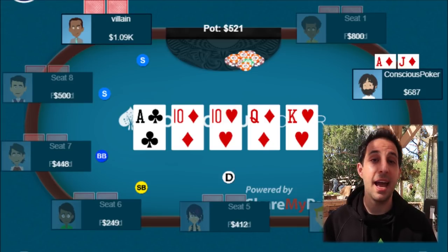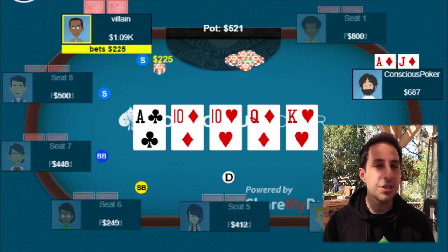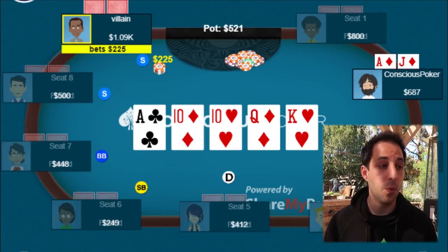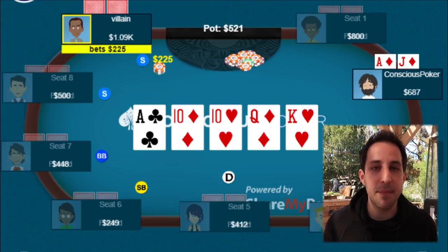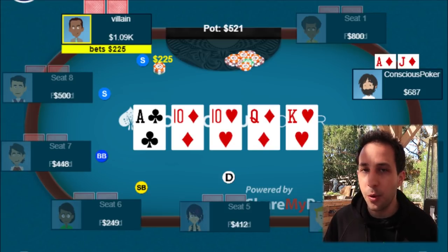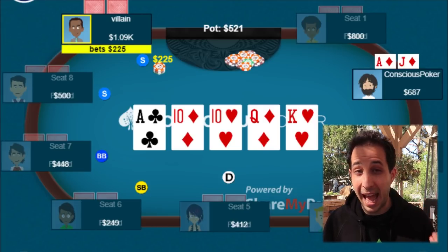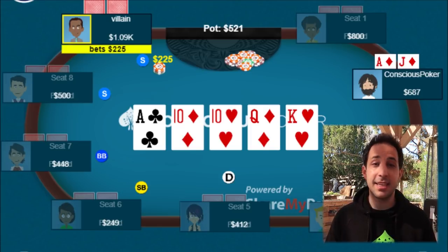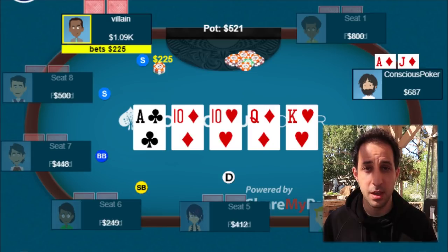The river comes an offsuit king and the villain bets 225 — a small bet. His range changes again because he's not going to have just any ten. I don't think he's going to have something like 10-8 here — it's too loose to bet the river with that hand given this board texture. Our hand looks pretty damn strong; we're not going to have that many aces here. So our range for calling the turn is basically straights, boats, or something like what we have — top pair with a gutshot and a flush draw, or a ten. It doesn't make sense for the villain to bet unless he has a straight or better, or a bluff.